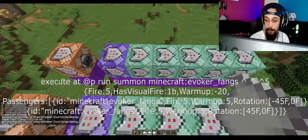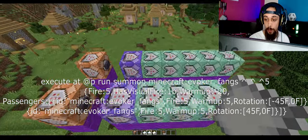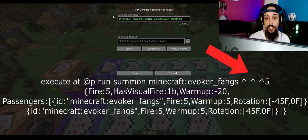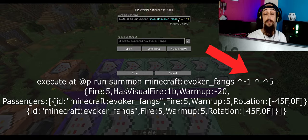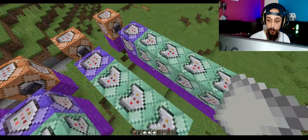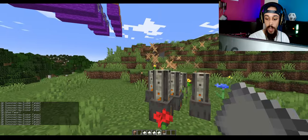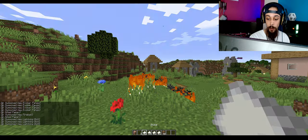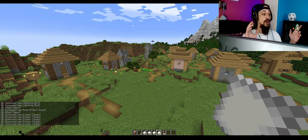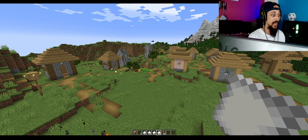Over here we do the same thing again, and then we apply the same principle as before. The first summon is going to be five blocks ahead of us, the second summon is five blocks ahead and one block to the left, and then one to the right — and so on. That's all of the spells for now: lightning, smoke, fireball, and vangs. You can do a lot of stuff with it. Hopefully this gives you a basic understanding of how you can actually use this.